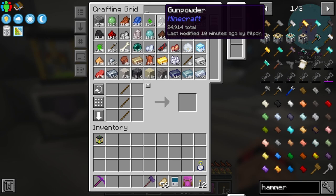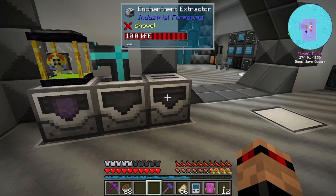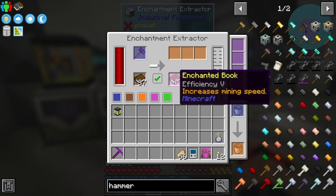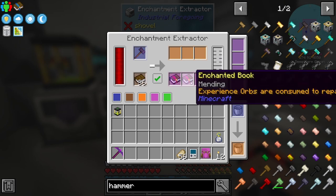What I'm going to do is rip all of those off for now. With books - can you only take one at a time? No, you can put as many in as you want - lovely. That'll get us an efficiency book and a mending book.